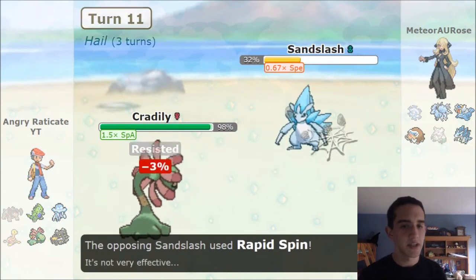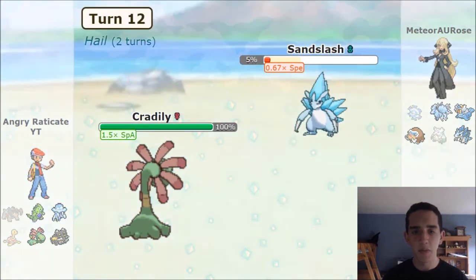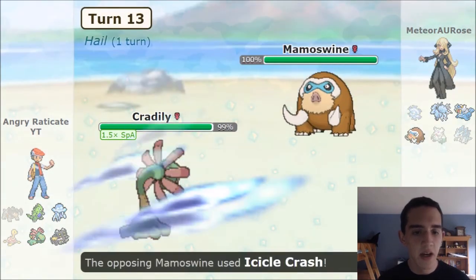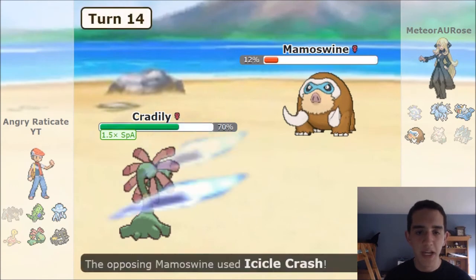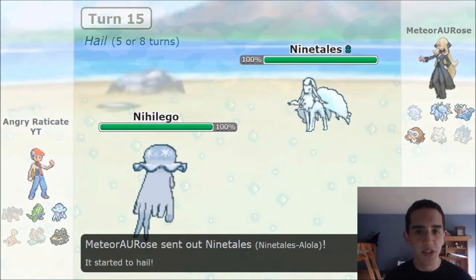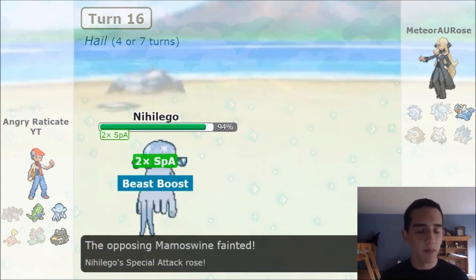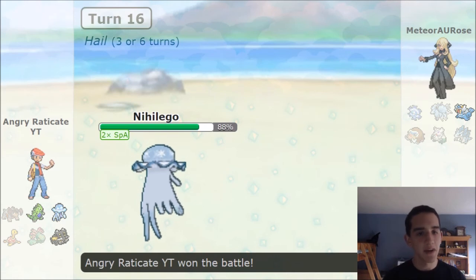He goes into Sandslash and even though it's resisted, the crit does help a lot — getting 44% down. However, he ends up going for Rapid Spin, and interestingly next turn he also goes for Rapid Spin. It seems kind of weird that he's not going for an attacking move like Icicle Crash — that would have done loads of damage, maybe even killed. It's probably a choice item, which is weird with the Rapid Spin set. He goes into Mamoswine — just major damage, but it will majorly hit him down too. We heal back up. However, Icicle Crash is obviously still going to kill. Now this thing — Nihilego — is able to sweep through teams. No matter what he does, this thing is Choice Scarf faster than everything on his team and can just one-shot everything with Power Gem.